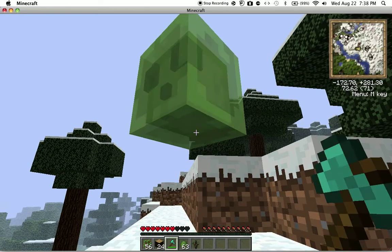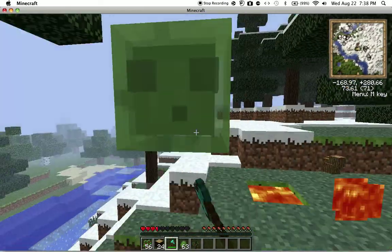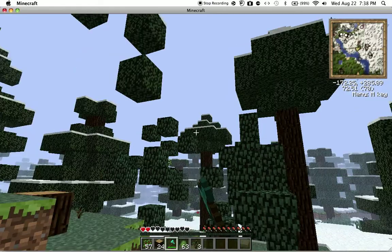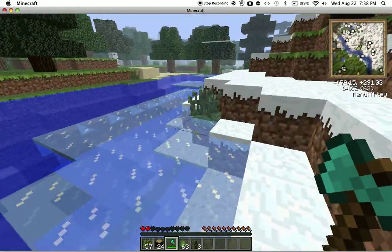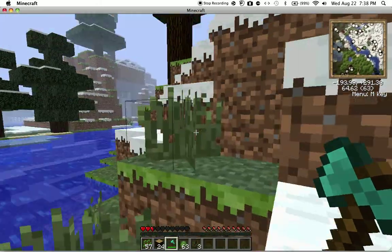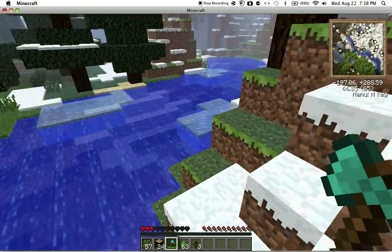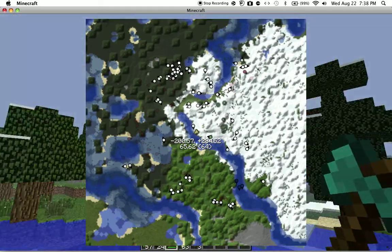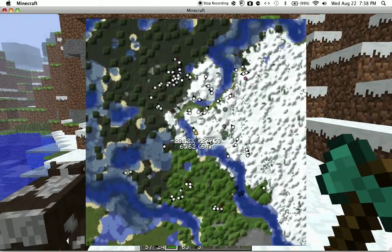Next is the large map. You can toggle the large map by just pressing X. It's basically a large map of the surrounding area — bigger than the minimap. And if you didn't know, those are the coordinates.